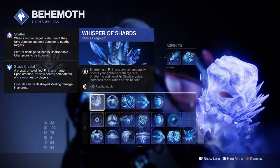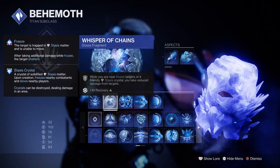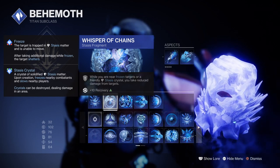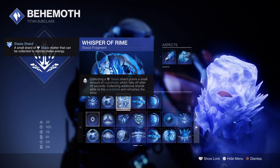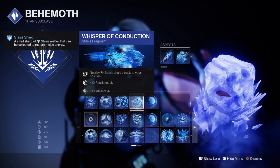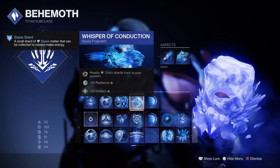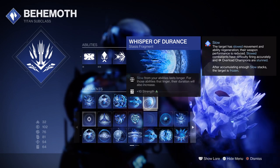For the fragments: Whisper of Shards, where shattering a Stasis crystal temporarily boosts your grenade recharge rate. Whisper of Chain, while you are near frozen targets you take a 40% damage reduction. Whisper of Rhyme, where collecting Stasis shards grants a small amount of overshield. Whisper of Conduction, where nearby Stasis shards track to you. And Whisper of Endurance, which increases the slow effect of your abilities.